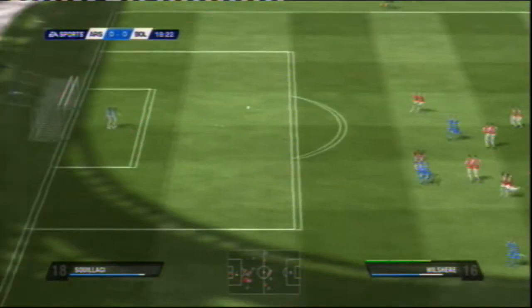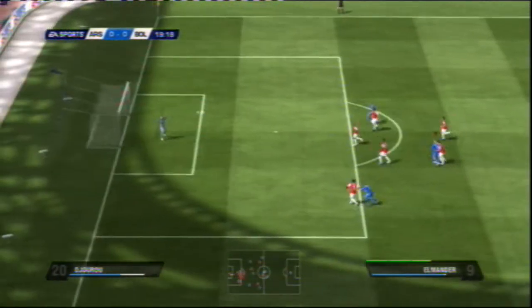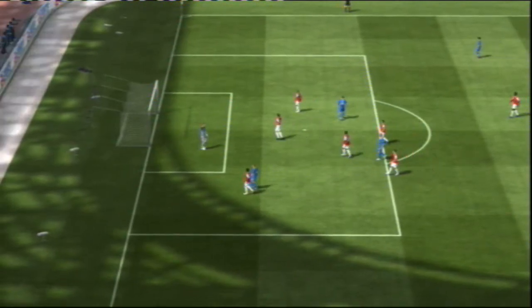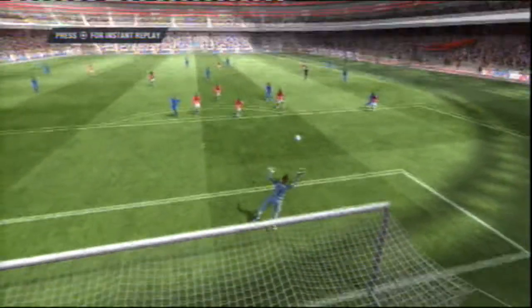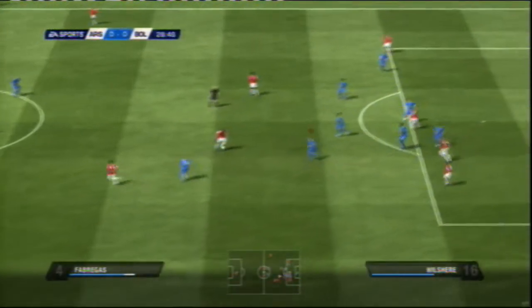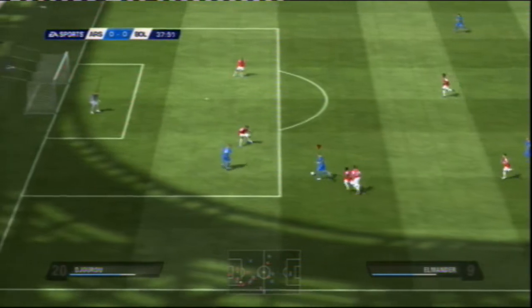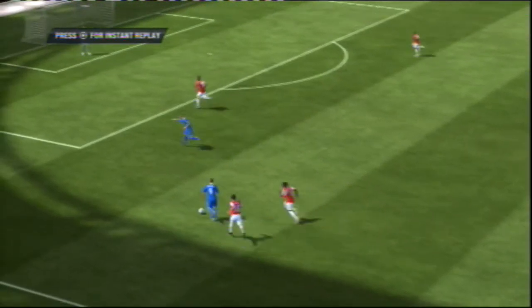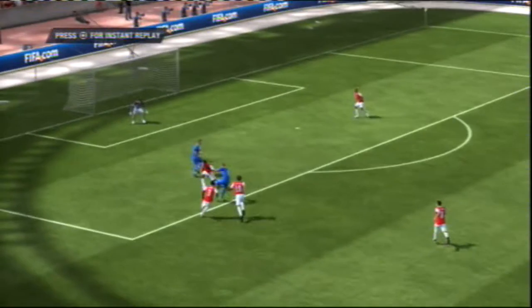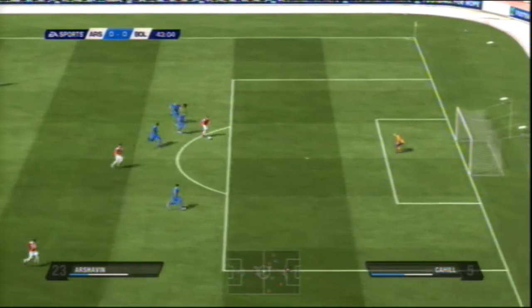Bolton started the Arsenal game lively, with Jack Wilshere almost getting a goal against his parent club by hitting the crossbar, and Elmander's volleyed effort being saved by Almunia. Arsenal then started their attack with Samir Nasri being played through on goal but missing an easy chance to tap in. Elmander then struck at the Arsenal goal but Almunia denied him well. Arsenal were wasteful again as another chance to put them in the lead was spurned.